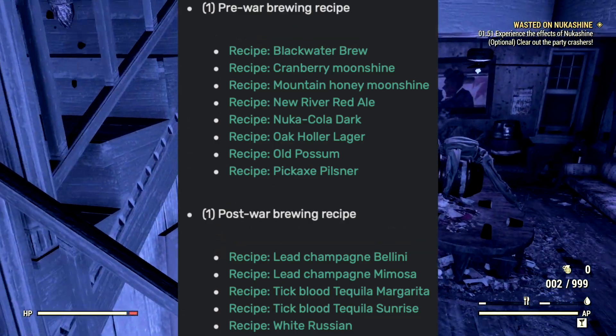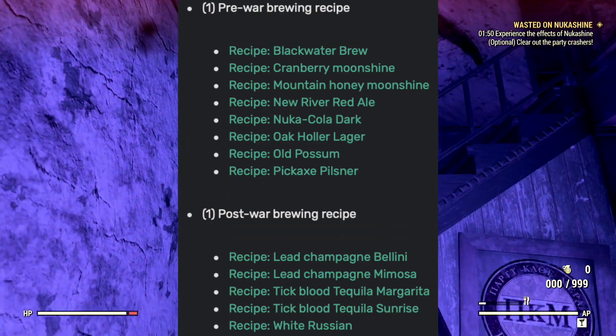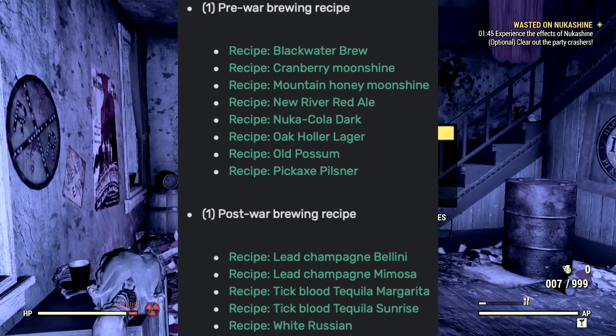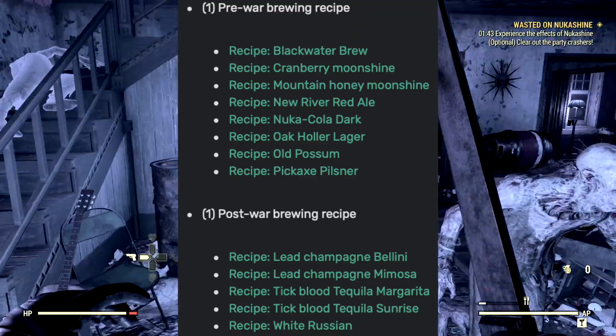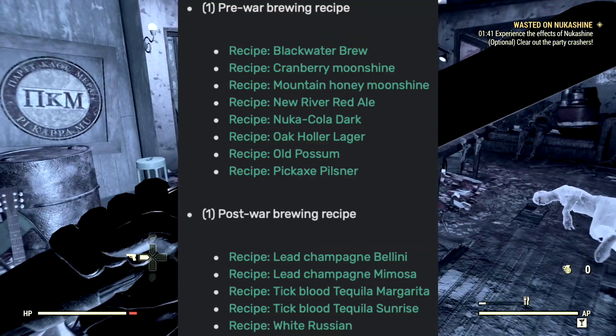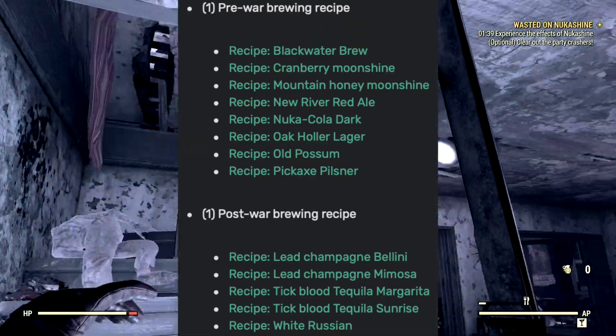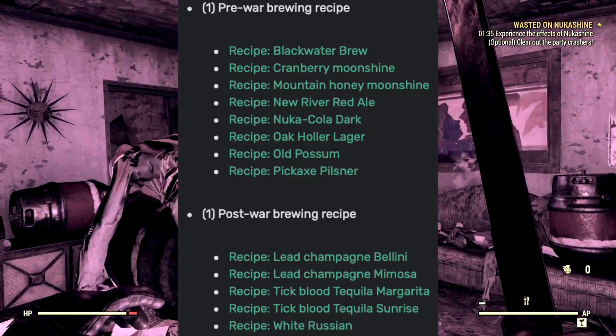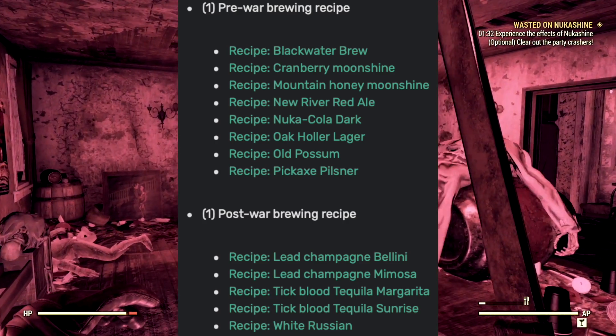From the Tipsy Taste Test you can unlock: the recipe to Blackwater Brew, Cranberry Moonshine, Mountain Honey Moonshine, New River Red Ale, Nuka-Cola Dark, Oak Holler Lager, Old Possum, Pickaxe Pilsner, Lead Champagne Bellanine, Lead Champagne Mimosa, Tick Blood Tequila Margarita, Tick Blood Tequila Sunrise, and the recipe to the White Russian.